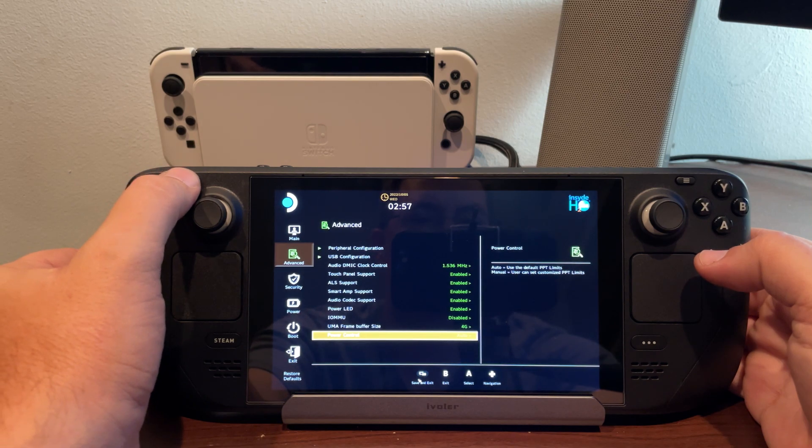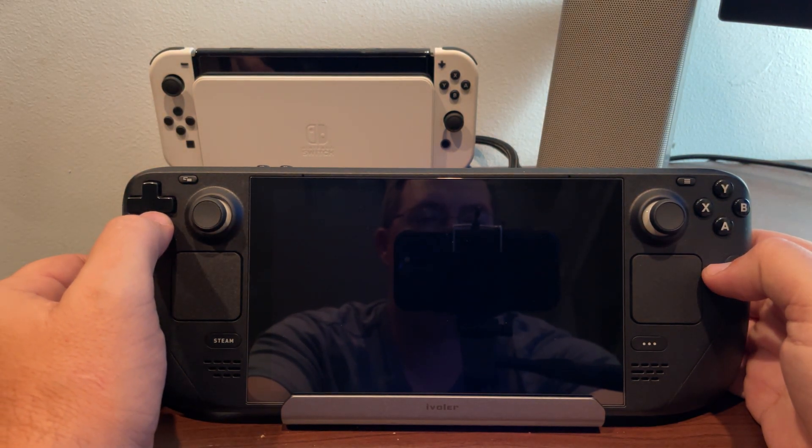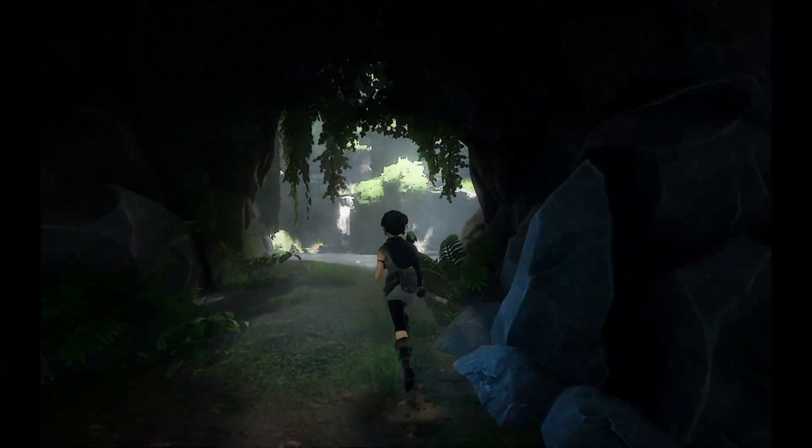Once you're done with that, you want to save and exit, or hit the menu button at the top. Either way, click yes — save and exit. Now we have our new frame buffer size.